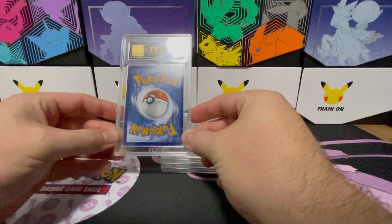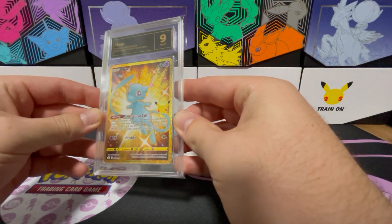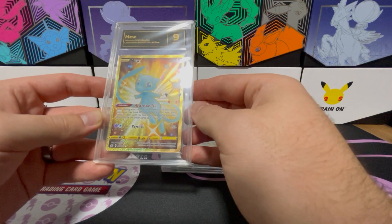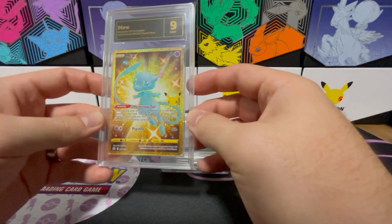First up I have the Golden Mew from Celebrations. It's in a Mint 9. It's just a little bit off on the right hand side but other than that it's a very, very nice card.